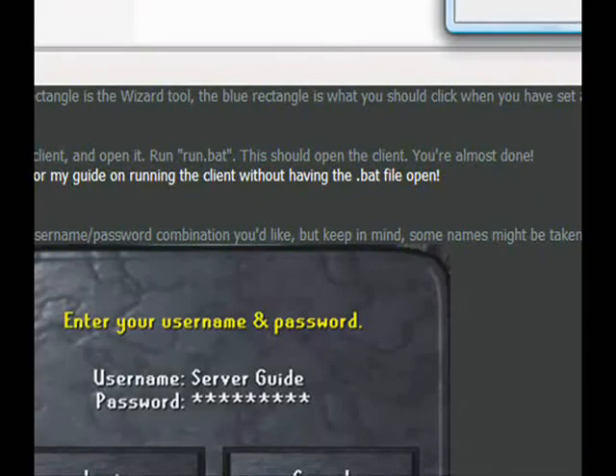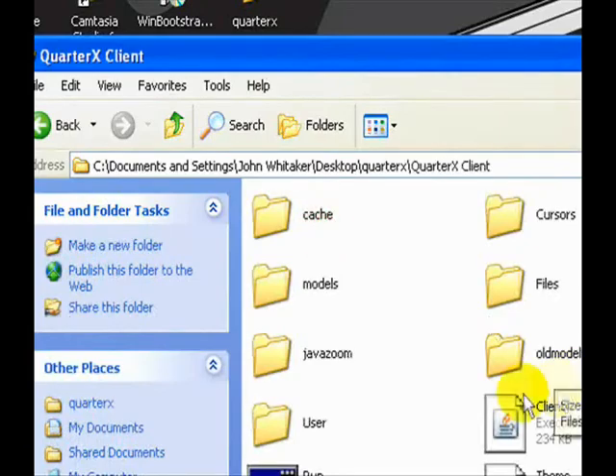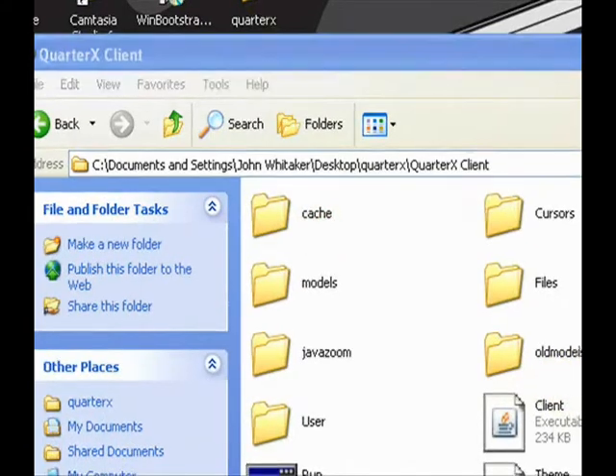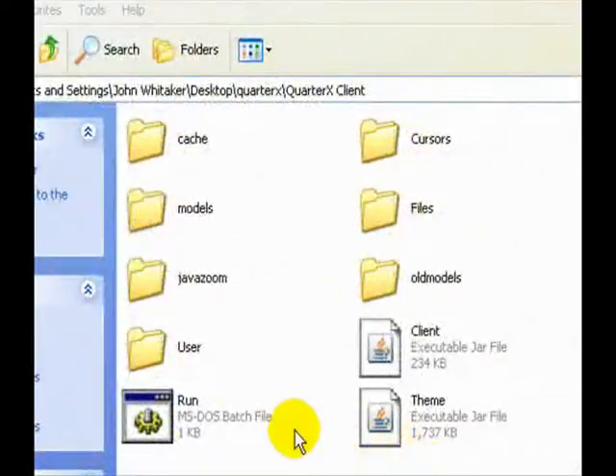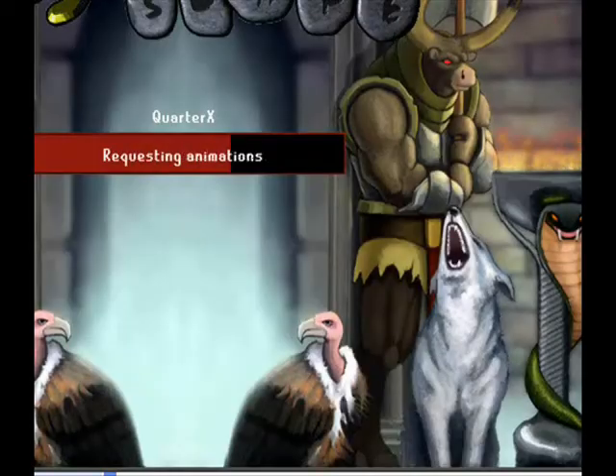Once you're done, everything should come up. You get a QuarterX folder with the QuarterX client inside. Just click run. Mine is an MS-DOS batch file. You run it and boom, there you go.